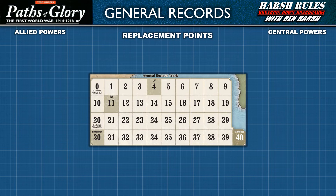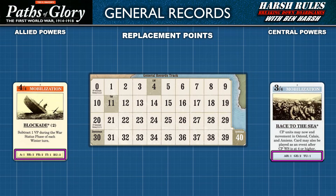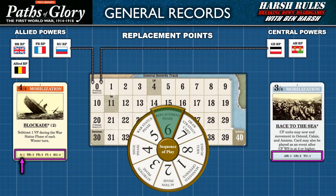Let's discuss tracking replacement points. Replacement points are earned by playing a strategy card for the box at the bottom. Each nation's replacement points are tracked with its own specific marker. At the beginning of the game, the allied powers have replacement point markers for Britain, France, and Russia, as well as an allied marker for minor allied powers. For the central powers, they begin with markers for Germany and Austria-Hungary. Every game turn, each nation's replacement marker starts on space zero. During the action phase, strategy cards can be spent for replacement points to advance these markers. During the replacement phase, replacement points can be spent — however, any not spent during this phase are lost, and all markers reset to zero.